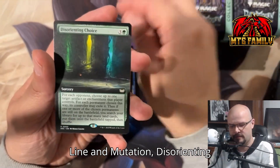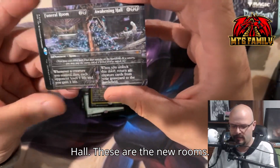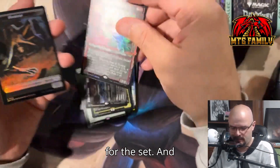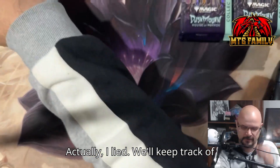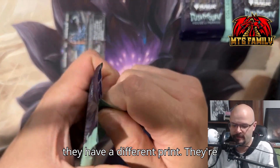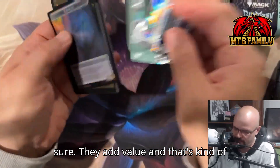We got Ley Line of Mutation, Disorienting Choice, Zimone All-Quest or Questioning, and our first mythic — Funeral Room/Awakening Hall, one of the new rooms. They're pretty sweet and we've got a mythic version. Fear of Missing Out in the new treatment — that's a pretty cool start. We'll keep track of mythics on this one. I don't track mythics from Commander because they have a different print run and it's a little more convoluted, but we're happy they're in the box for value.